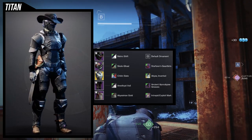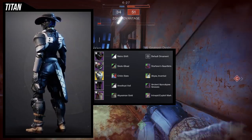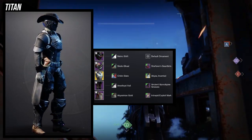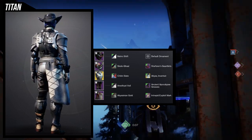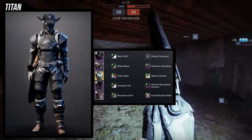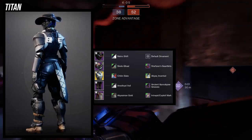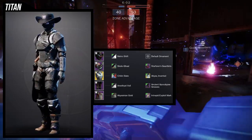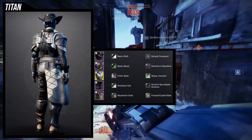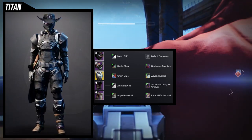For the chest piece we're using the Abyss Inverted ornament, which looks amazing — I also used this in my ornament video. For the boots we're using the Ancient Apocalypse Greaves. I have not seen Titans use this, but I think it's the premier boot if you want to go for a cowboy look without using a piece from the same cowboy set. The Ancient Apocalypse Greaves looks even better than the actual Tex Mechanica armor because it's more simplistic but also has a lot more armor, and combined with the Abyss Inverted it looks amazing.